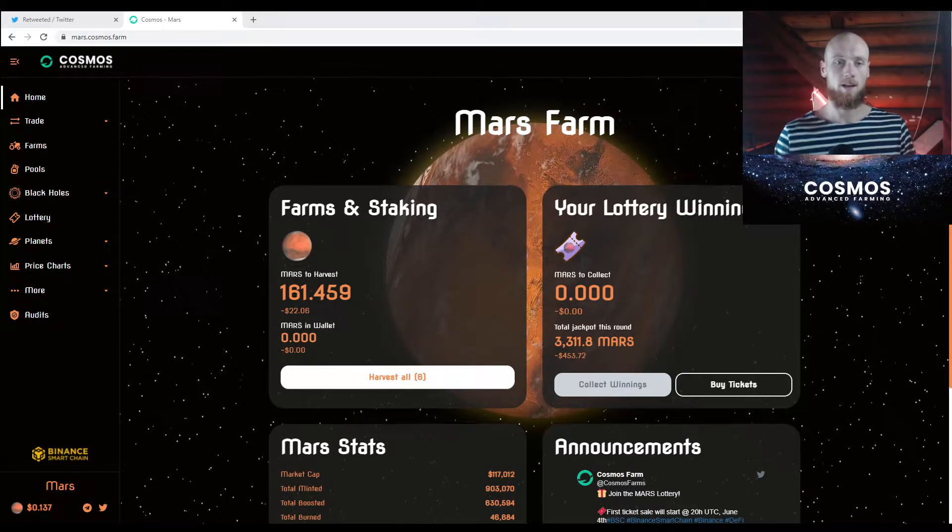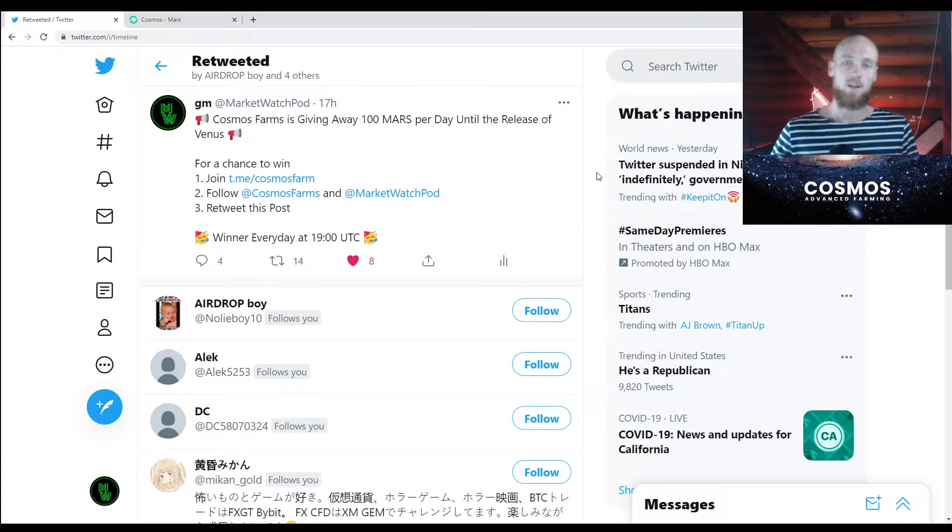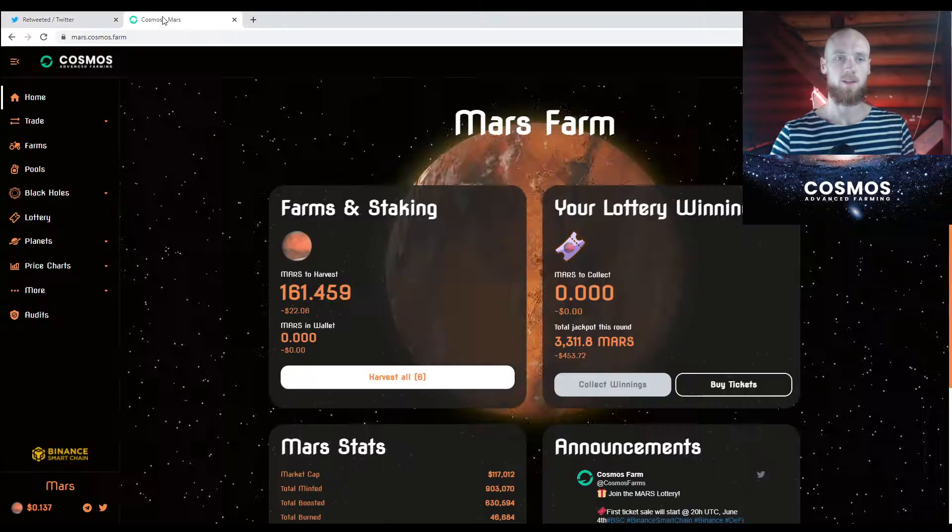Right before I get into that, I want to tell you guys that the Cosmos team is running one giveaway per day through my Twitter account for 100 Mars, and the entry requirements are very easy. There are going to be different requirements each day based around promoting the project and its unique features, but the requirements are always very easy and they're going to be on Twitter. I'm going to have the links down in the description, so you can get free Mars daily through these giveaways until the launch of Venus, which is the next big thing on Cosmos.